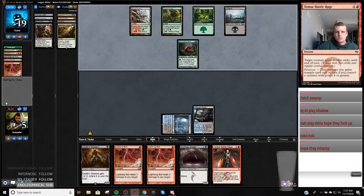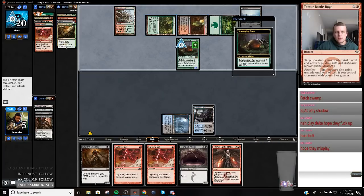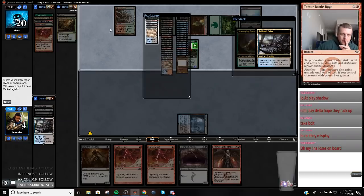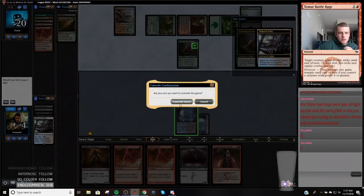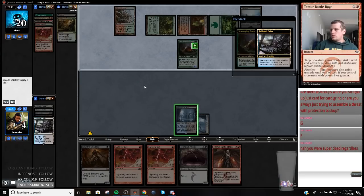They attacked with Treetop Village and I had to respond to that. They have Assassin's Trophy — I thought they messed up, but they can just respond. There was actually no way out of this because they have three green sources. I had to do it on their turn, which gives them the go-ahead to attack with the Treetop Village. Yeah, we're just dead. That's where you straight up just grind card for card, or are you always trying to assemble a threat? Yeah, I'm always trying to be aggressive.